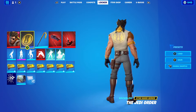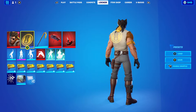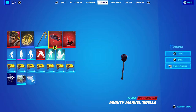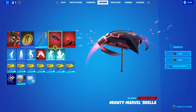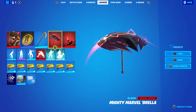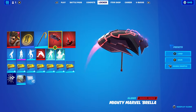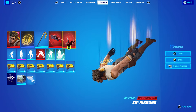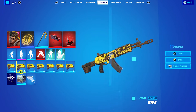So obviously we have the Wolverine Zero skin. Back bling is the Jedi Order, to go with the yellow. The pickaxe is the Golden Crow — I really like this pickaxe a lot. The umbrella is the Mighty Marvel umbrella, which is from if you got a Victory Royale in Chapter 2 Season 4, the Marvel season. I'm using the Zip Ribbons Marvel Series contrail. The wrap I'm using is one that's pretty much the only almost full yellow wrap that I own.